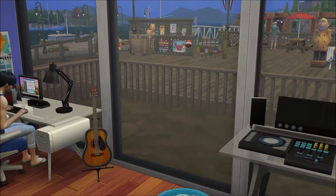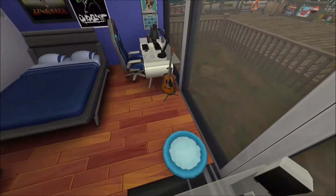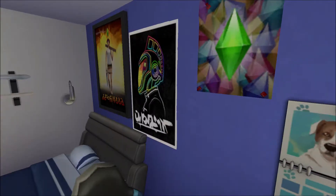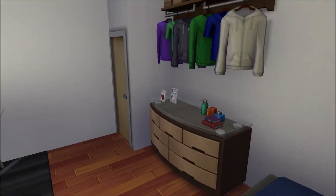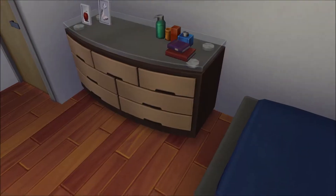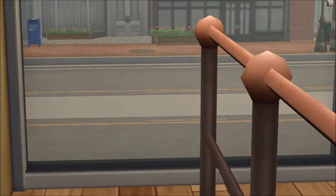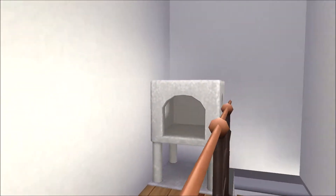Let's continue with the house tour. This room was for a musical person — I put the music table here and a guitar. There's a nice little computer to study, a double bed, a calendar, a nice little dresser with some clothes hanging and some storage above. Then we're going to go to the last room, which I'm really proud of. You get up the stairs here and there's more cat stuff because I thought the cat needed it.